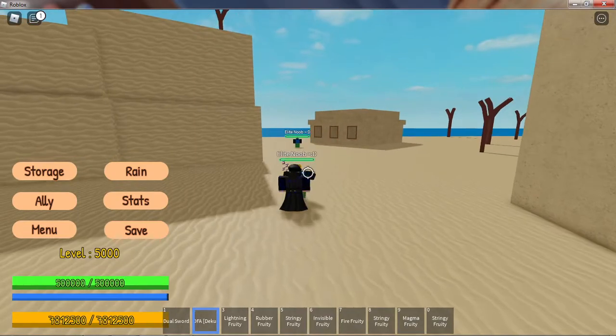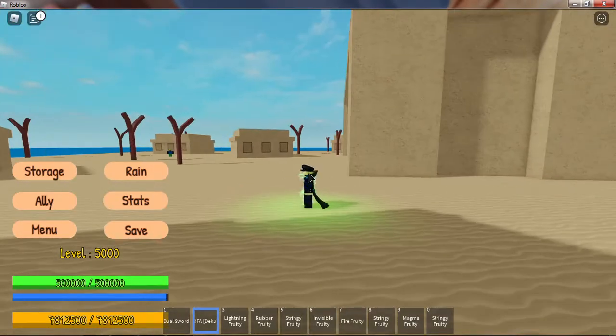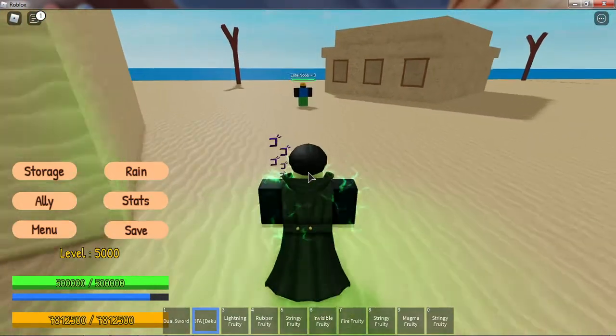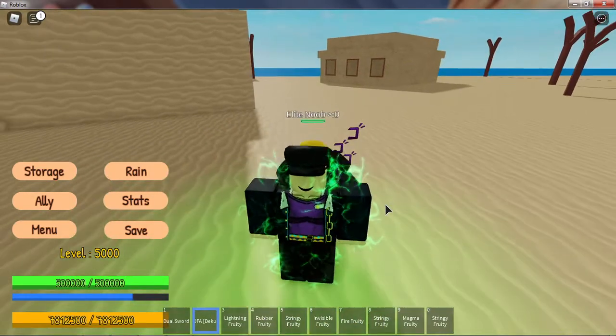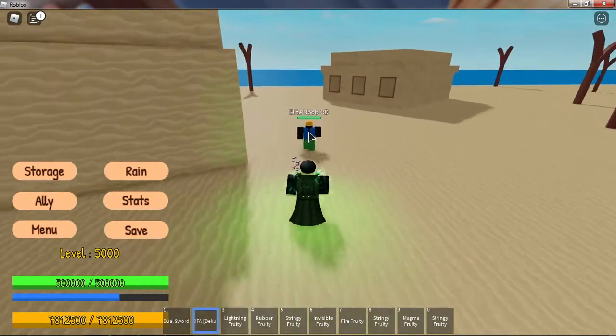I don't really know their cooldowns. And this is its T, and then this is its F — it just makes it stronger. You need like 3,500 strength to use it, and it just makes the moves have a little green and more damage.